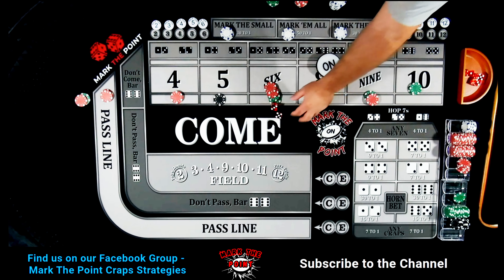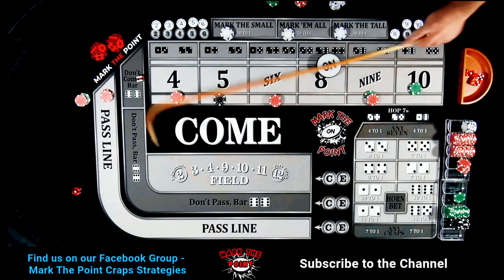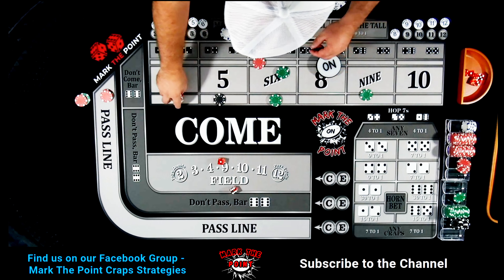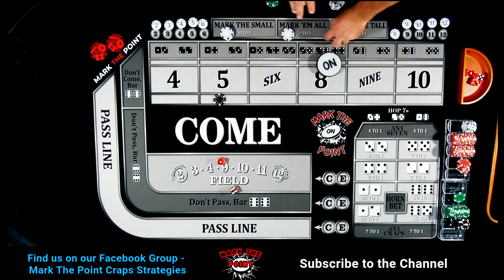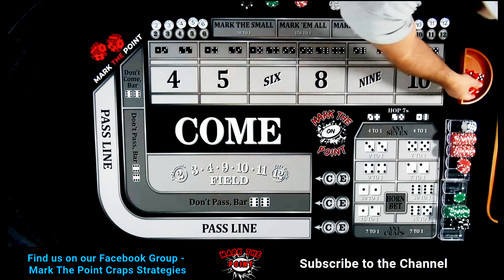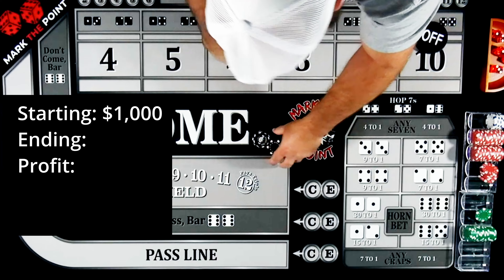Four-three, seven out. What a monster roll — random Randy! Pull all these bets back. Let's count it up to see how much we made. I started with $1,000. I don't think we'd have recouped everything without the ATS, but that last hot roll really helped. Turning the puck off, moving the dice, and let's count this up.